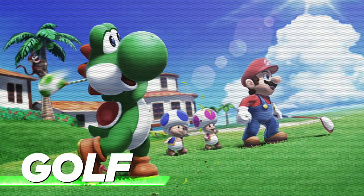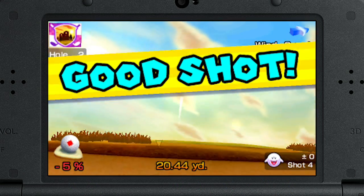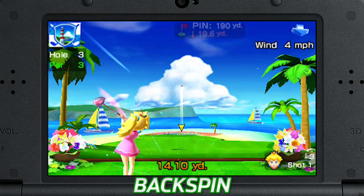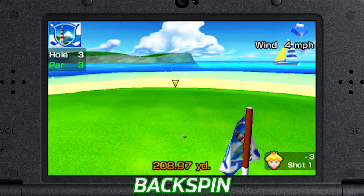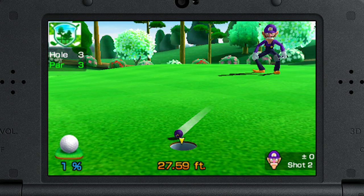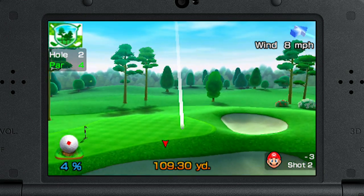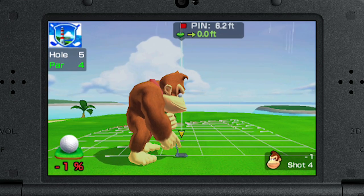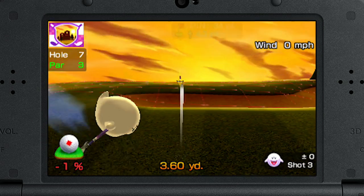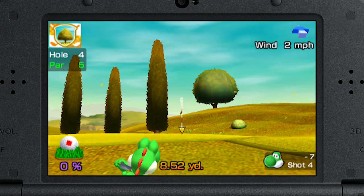The open green calls to the golfer in us all. With four courses, that's a total of 36 holes, each offering the technical bliss of pro golf. Call your shots freely, whether it's a top spin, a back spin, or so on. When you get on the green, make sure to account for the incline and line up your shot. The ball can be carried by the wind, and rain makes it harder to sink a shot, so it's a careful balance between weather and terrain. Pay attention and aim for the best score possible.